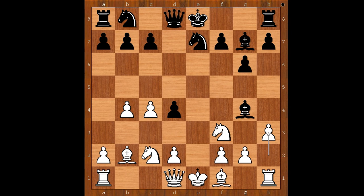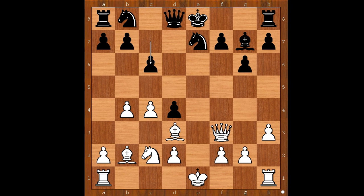h3 asks the bishop a question — the bishop retreats. Queen takes on f3, c6 — white to move. This is a very interesting moment of the game. Bishop to d3 looks like a decent, logical move — perhaps the first move that comes to mind.